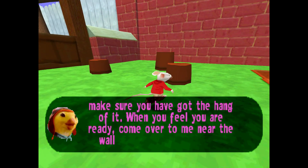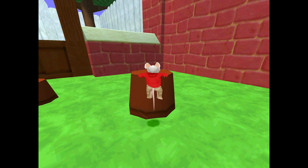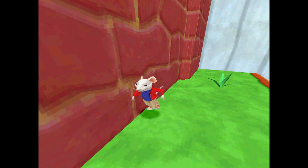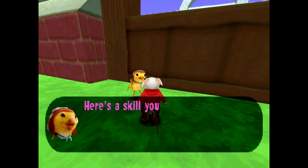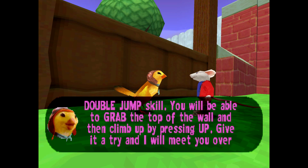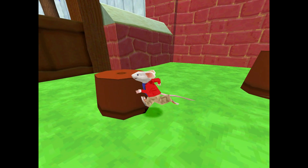There we go. 'Why don't you practice jumping to and from the plant pots near us to make sure you've got the hang of it? When you feel you are ready, come over to me near the wall so we can continue your training.' You get to start off in this little garden. I can just — she doesn't say anything more for jumping on these plant pots. She doesn't say anything more if you go back to them.